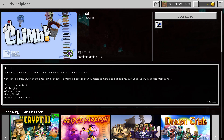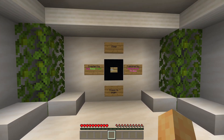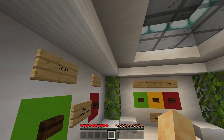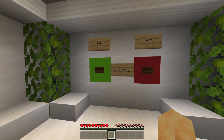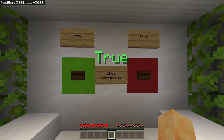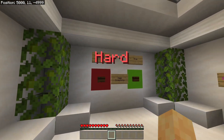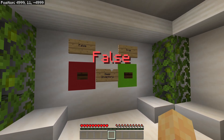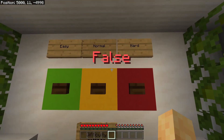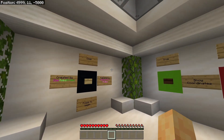Alright, we just downloaded and loaded into the world. I'm setting show coordinates to true, difficulty to hard — we want it hard for sure — and keep inventory to false, so if we die it's going to be pretty challenging.